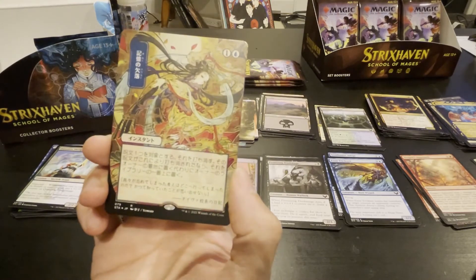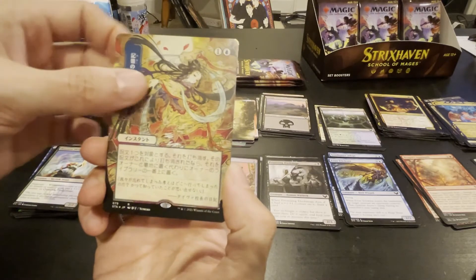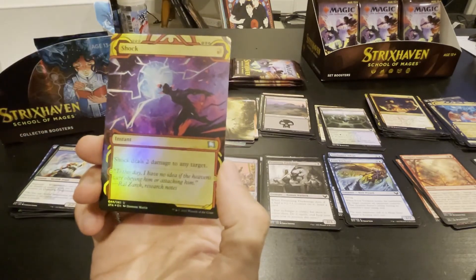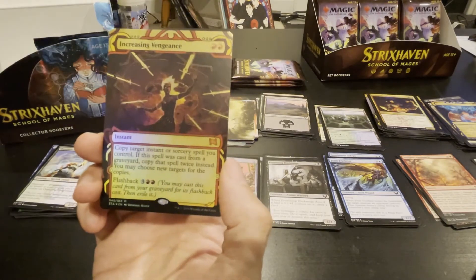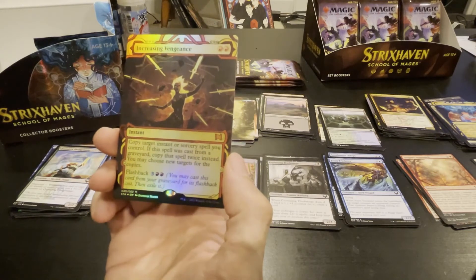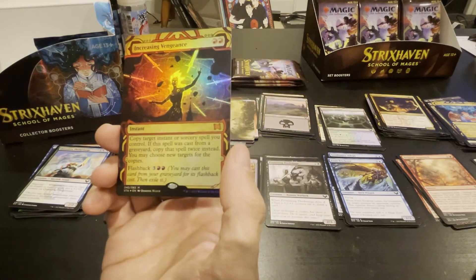I've gotten another one of these — I don't remember what it is. Maybe it's Lapse the Memory or whatever. Shock foil? Shock! Increasing Vengeance — copy target instant or sorcery spell you control; if the spell was cast from your graveyard, copy that spell twice instead.